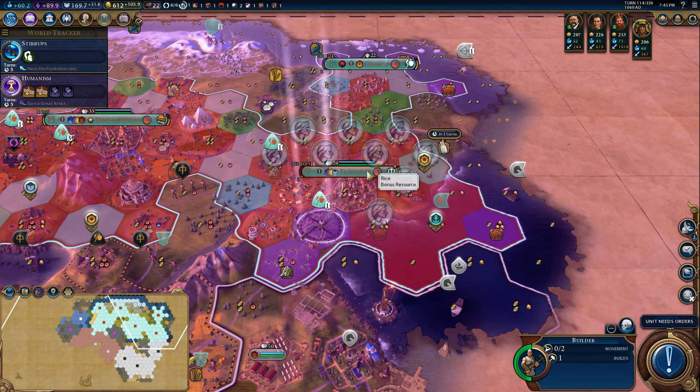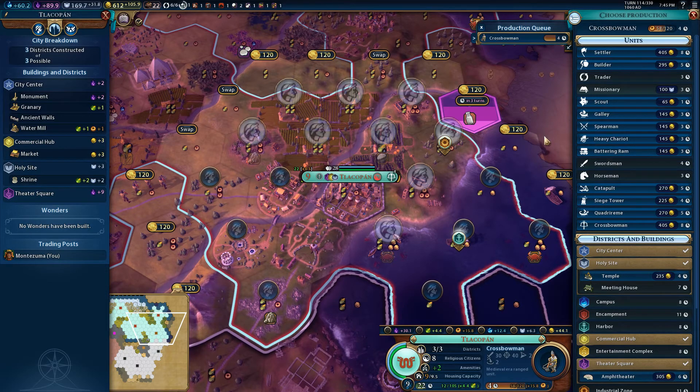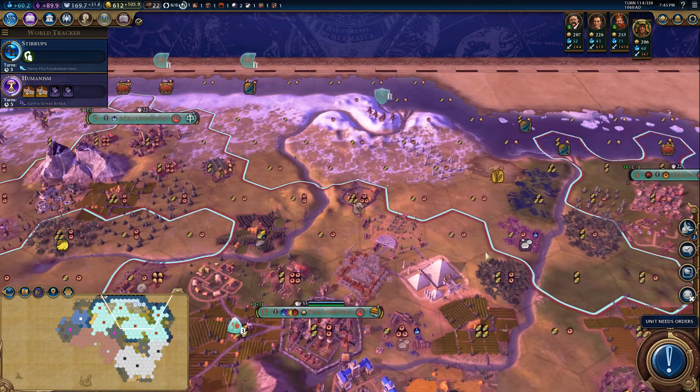Did that take a turn? Armory adds production — I actually did not know that at all, even to wonders! That's awesome! You guys pump out theater squares — look at that, finished that sucker! Excellent! You still have one build left — good! You can stick a quarry on that stone. Finally!